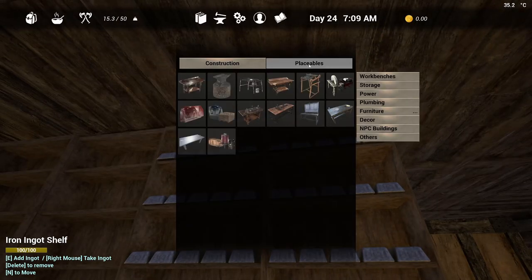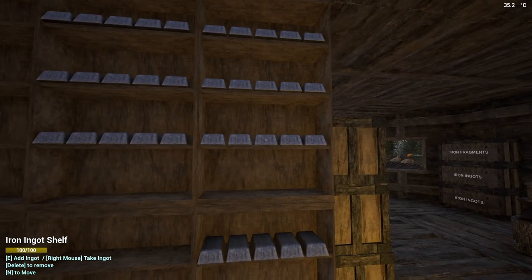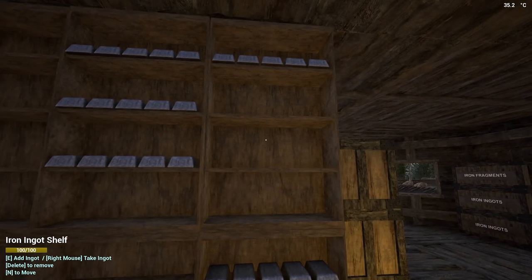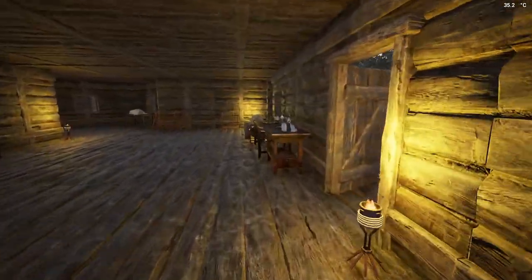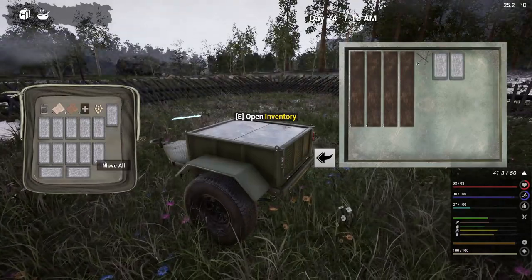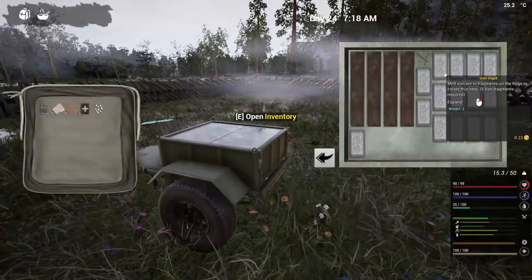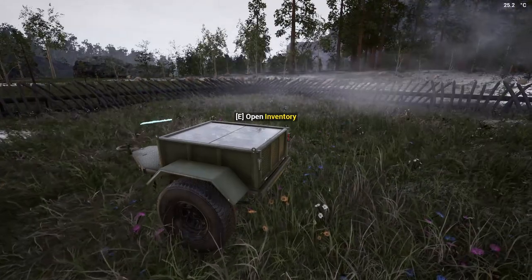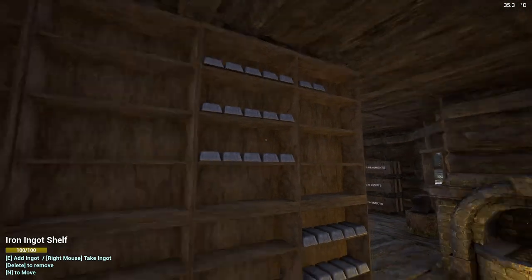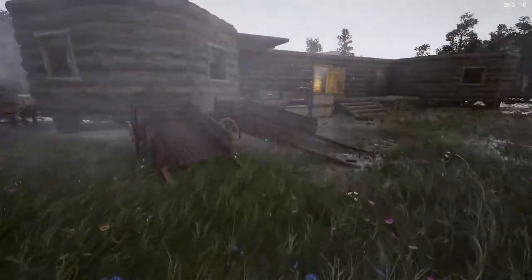We need 18 ingots a piece, yes 18. Counting: one, two, three... thirteen, sixteen... okay so we'll put these away. Making sure - 1, 2, 3, 4, 5, 6, 7, 8, 9, 10, 11, 12, 13, 14, 15, so I got 15 in there. 16, 17, 18 - good to know, we'll get these in here.